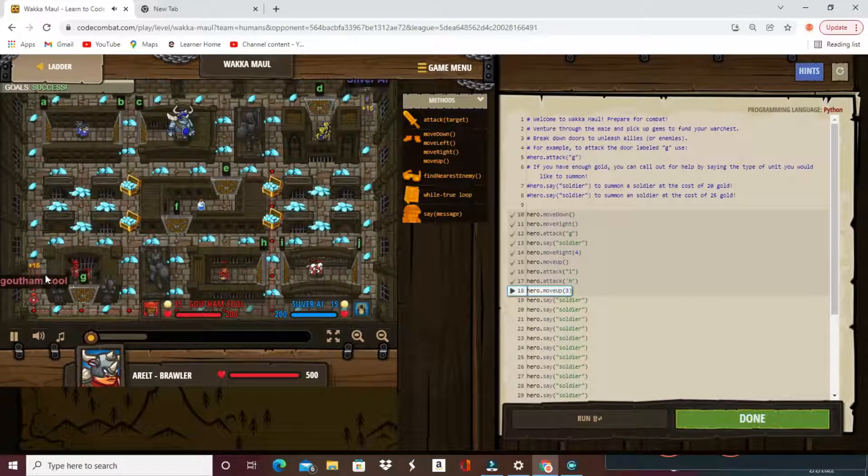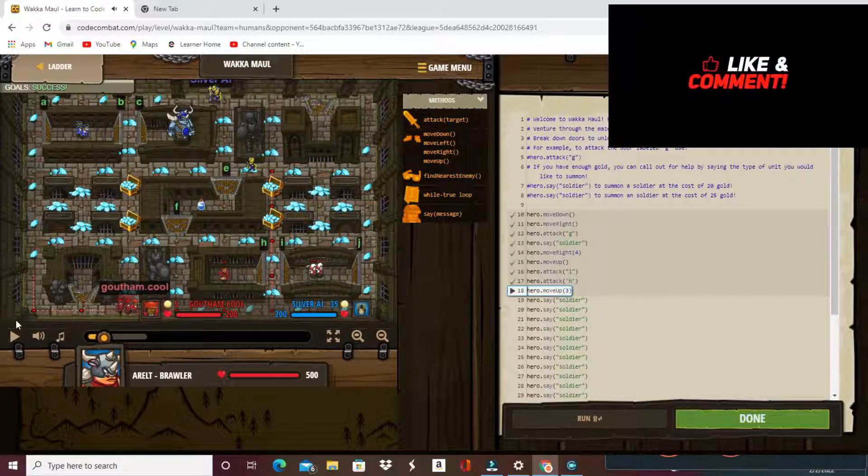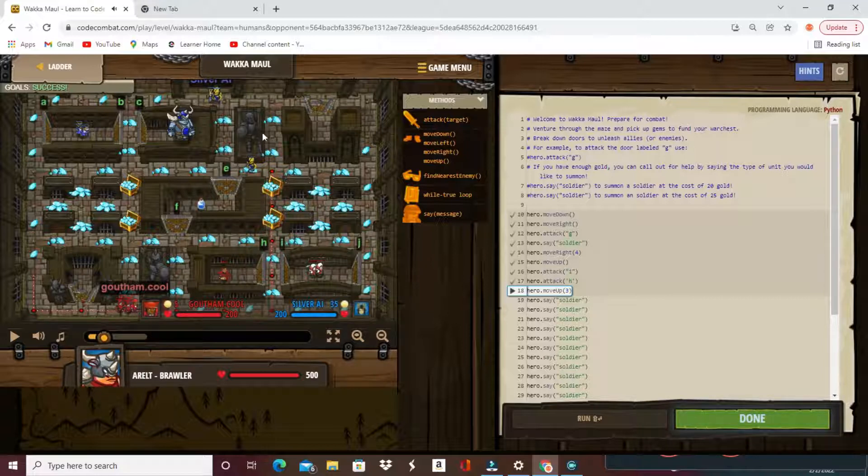There's another tactic I tried — kind of useful but not against AIs. I stand in this area, summon lots of units, and once I have lots of people coming for me I come down, break open my two archers and my paladin, then summon all the units I can after taking all the gold. You can also use intersections to run away from your enemy. Always be on the move.